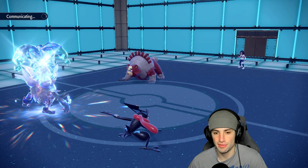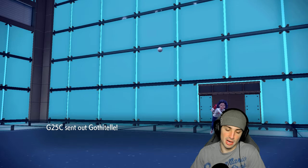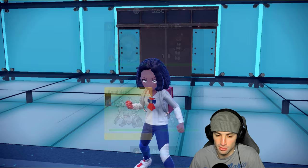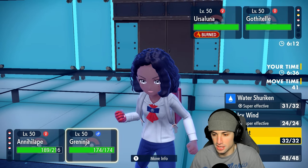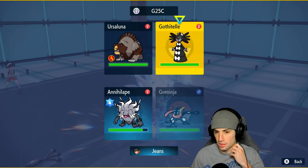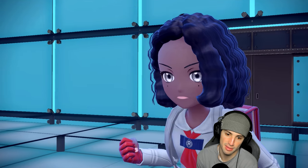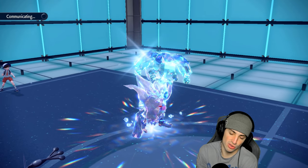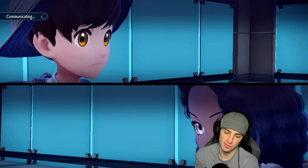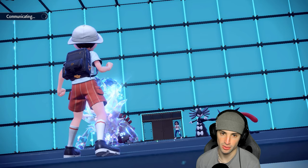If I had to guess Mismagius was trying to pop Trick Room — that just makes the most sense. Now Guts is triggered for Ursaluna. I could Water Shuriken into Ursaluna, but I have Pelipper and Archaludon that could deal with it. Gothitelle is going to come out here and chances are it's going to want to Fake Out, so maybe protect — or I could just Taunt Gothitelle here. I don't want it popping Trick Room.